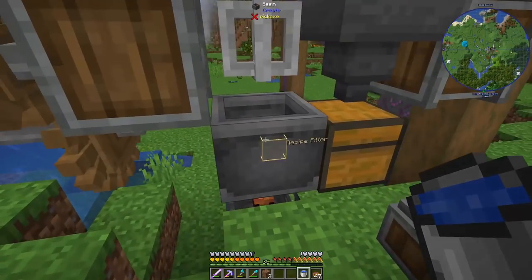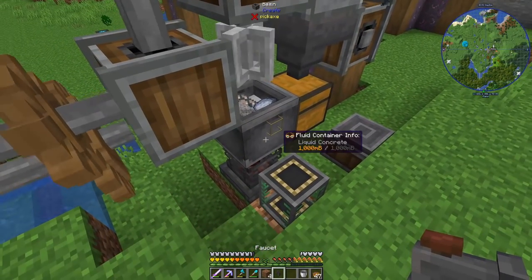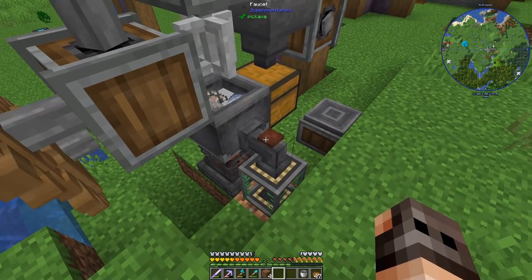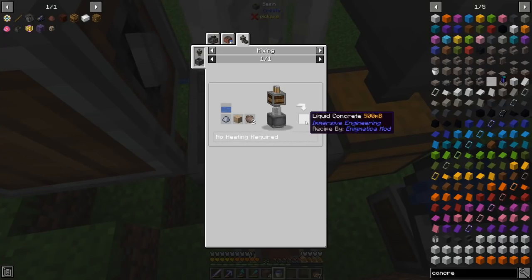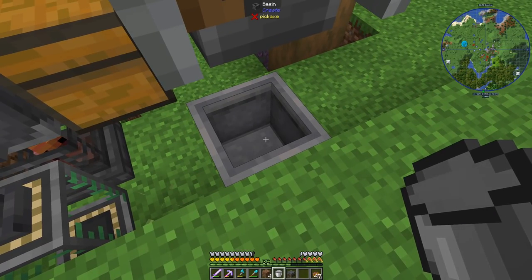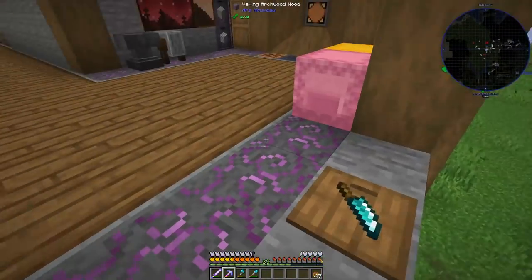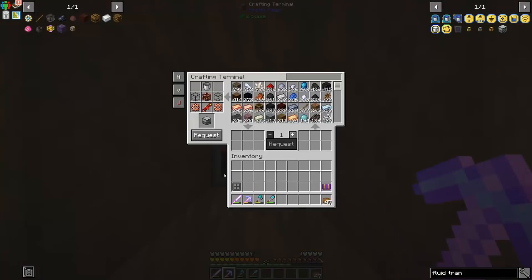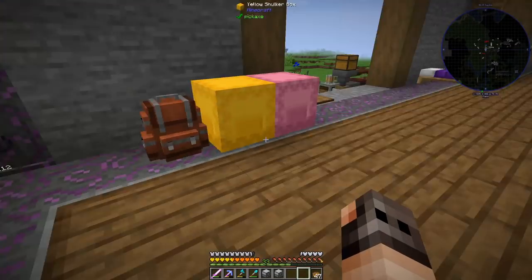We also need a decent supply of obsidian. The first item we need to start crafting is concrete — we need it to make a few machine frames. That is clay, gravel, and slag. Instead of extracting it using a bucket we can use a faucet? No. Basically you have to make liquid concrete and then press it down into a block. That gives you one. I refuse to do something which I think is very stupid, so we're going to make a fluid transposer and an encapsulator as well as a magma crucible.